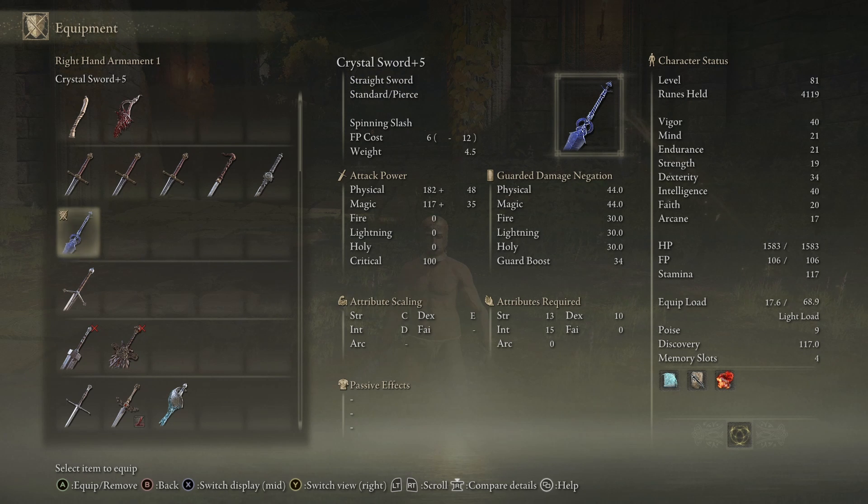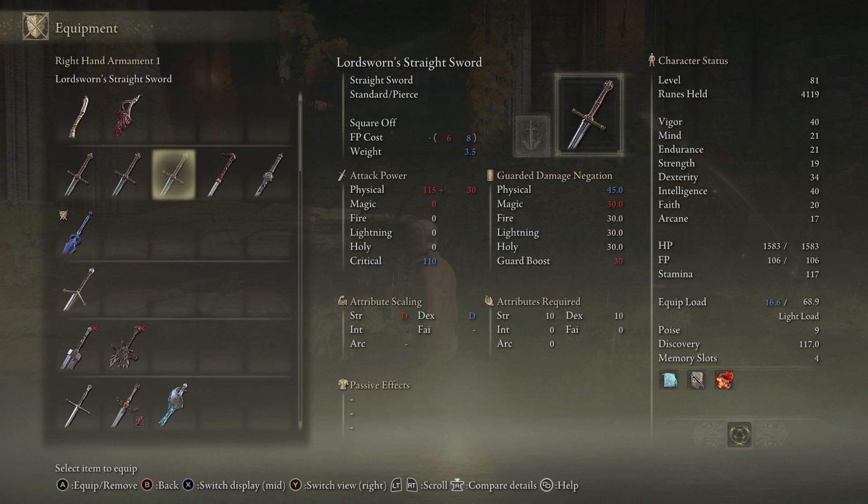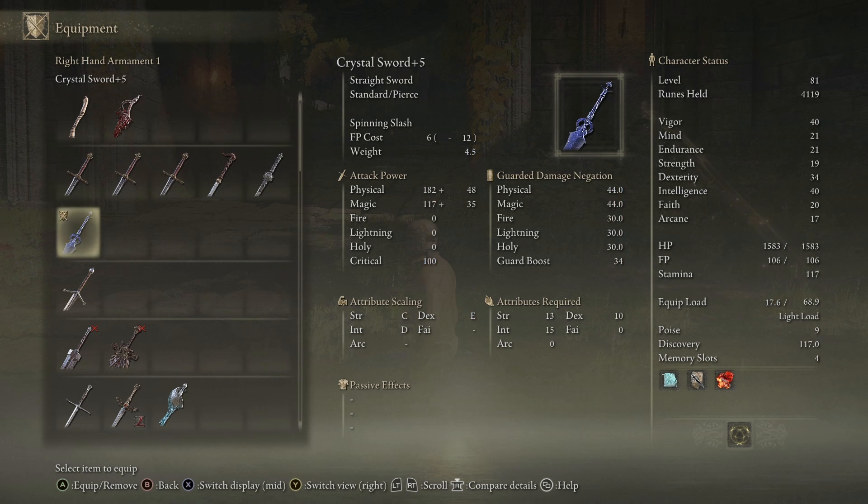It does have a weight of 4.5, which is a little bit more than most other straight swords — you can see there's a 2.5 sword whereas the Crystal Sword is 4.5. I know a lot of us are trying to min-max our weight load and get the exact pieces of armor so we're not hitting the heavy load threshold. It does weigh a little bit more, so if you're 1 point off the heavy load, it is really unfortunate, but it doesn't come into play that much.